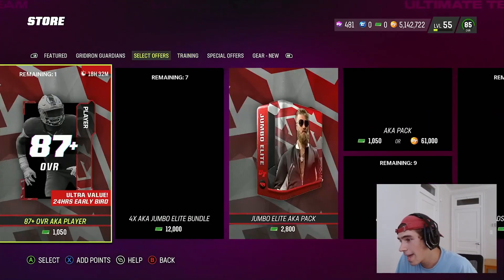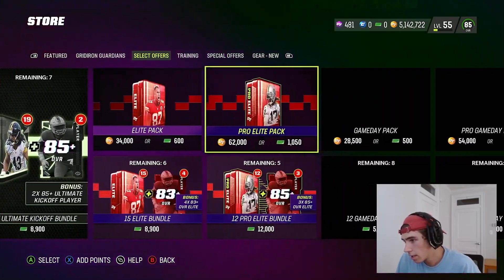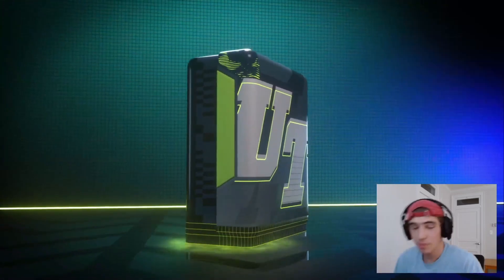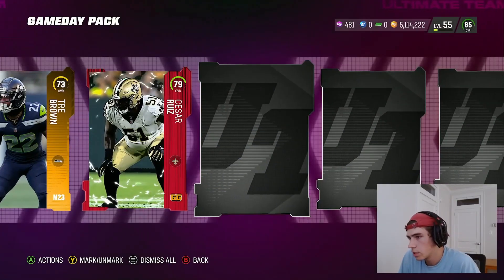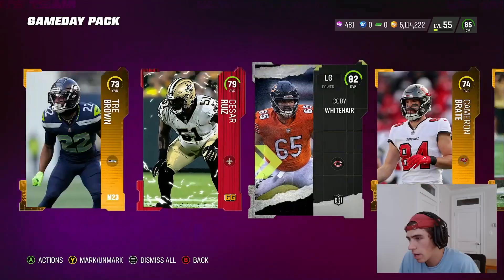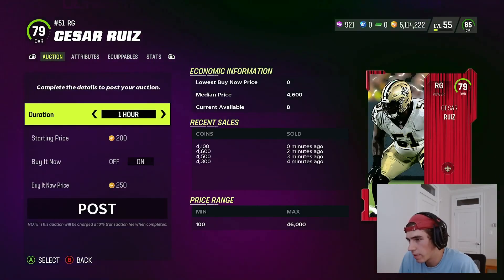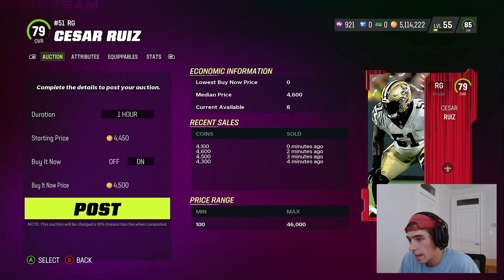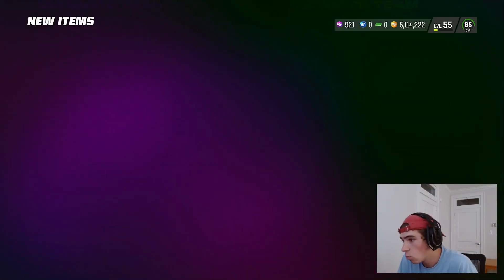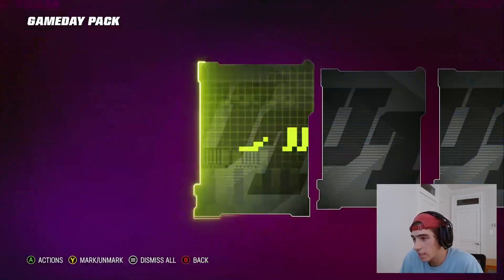We have this one-time AKA pack — it's 5,000 training which is a lot, but these packs have been a little fun. We do have the new Mutt Champs weekend league, so it should be interesting. The reason I'm opening this pack right now is just to get some training — it's a more fun way of getting the training. I wouldn't recommend it, but 79s are up a lot right now, and 78s, 80s and 81s are all up big time because you have to complete the sets for the new Mutt Champs. That is big time.